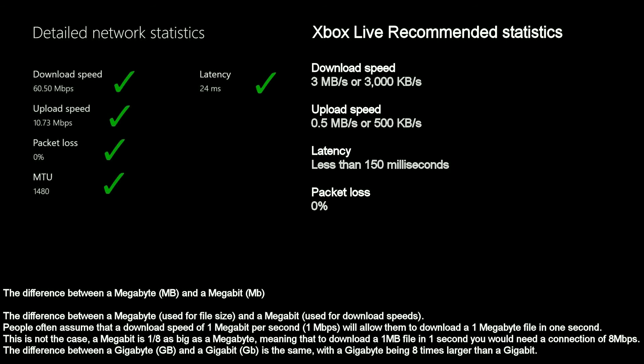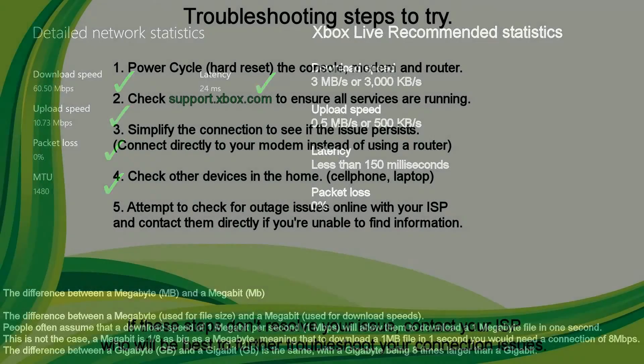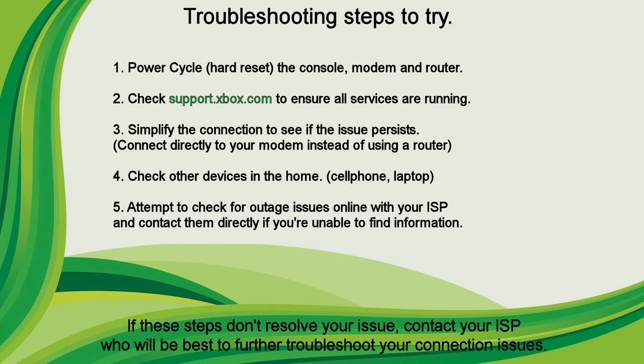So what happens if you're not seeing the recommended stats on your console? For starters, it's good to try a power cycle in any troubleshooting scenario — it's always a great first step. You want to power cycle your console, modem, and router. Second, check support.xbox.com — more specifically, look at the live status and make sure all services are running properly. There might be something going on that explains what you're seeing.